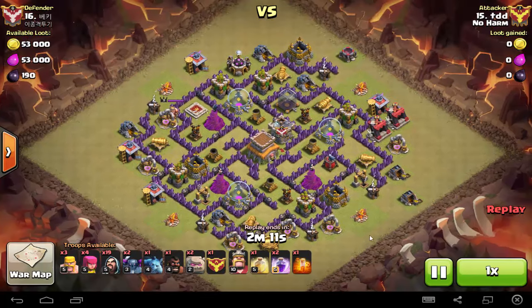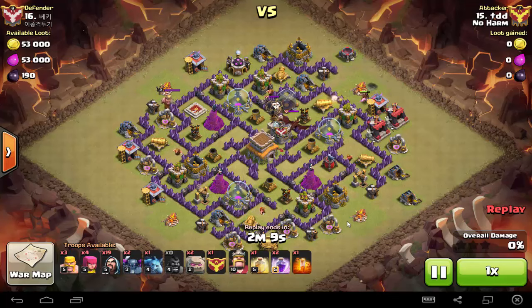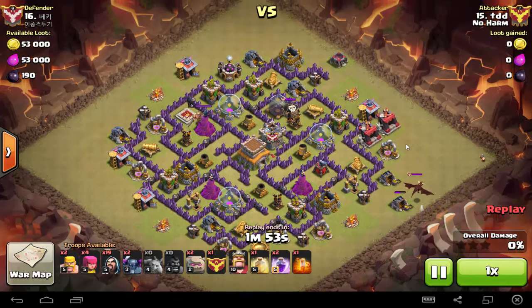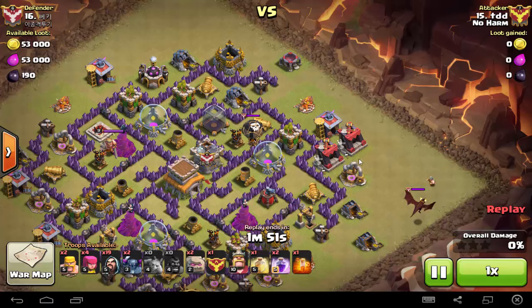As you can see, this is quite a typical GoWiPe formation. First he drops his hog, pulls out the dragon and a balloon, then uses a minion to pull them towards the corner. The problem is he uses a minion instead of an archer, which is not as effective at pulling the balloon. Because he fails to pull the balloon, he has to deploy a few more barbarians to do the job.